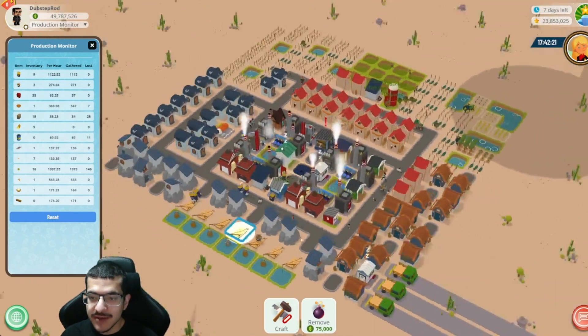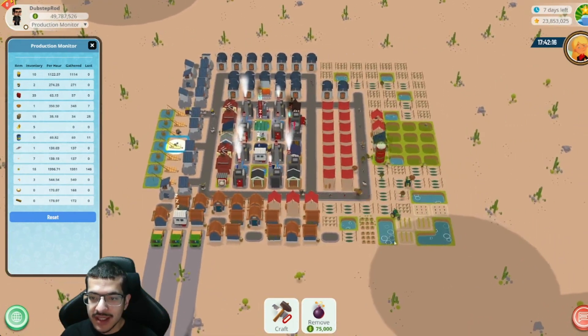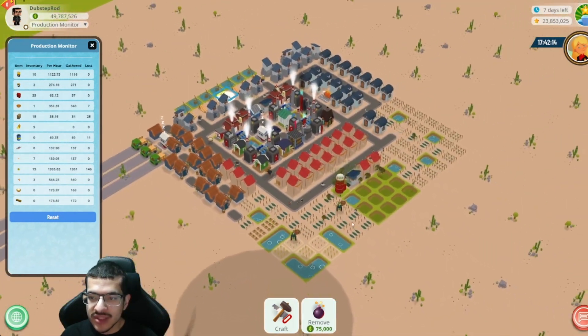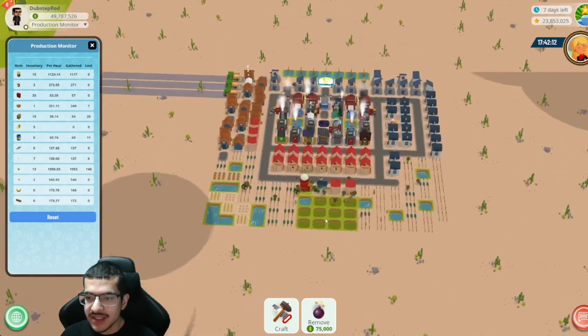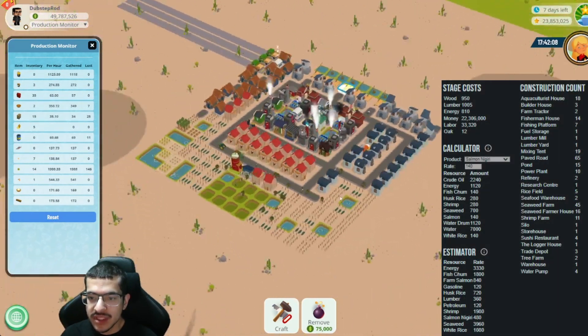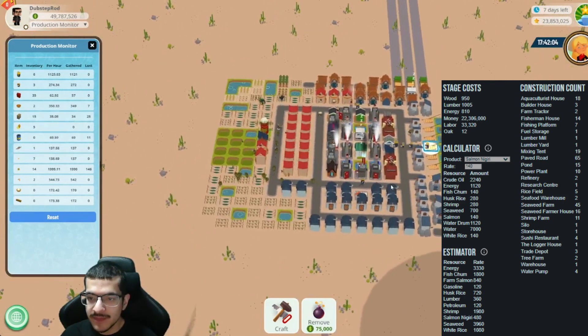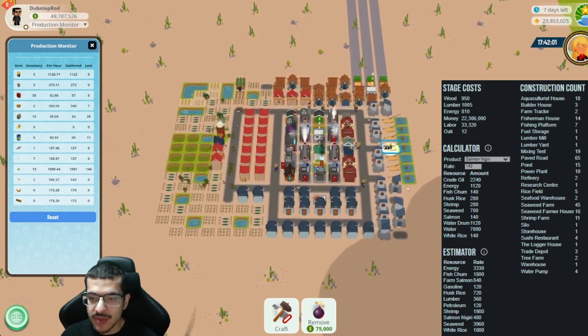I'm going to rotate the build so you can see it from every angle. I'll also have the stats in the bottom right corner so you can see exactly how many buildings I've used and what the build cost is for the entire build.